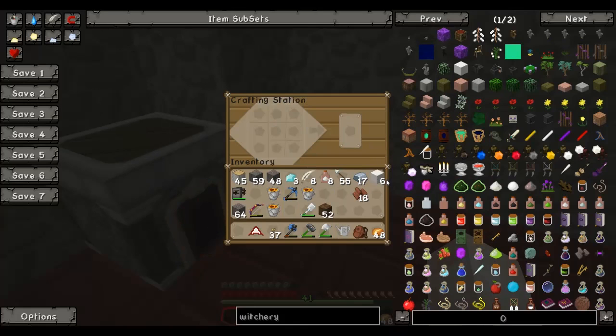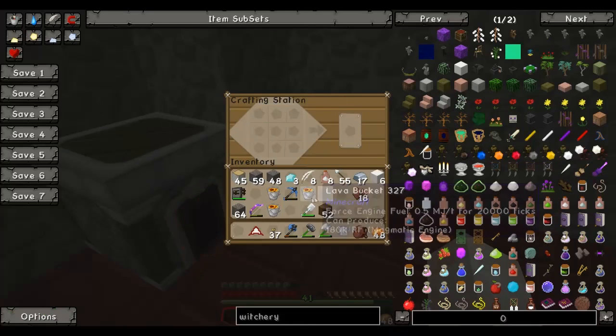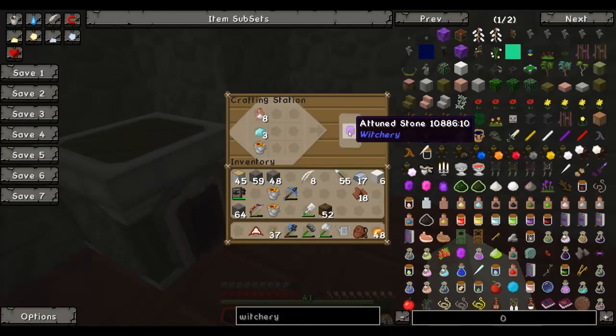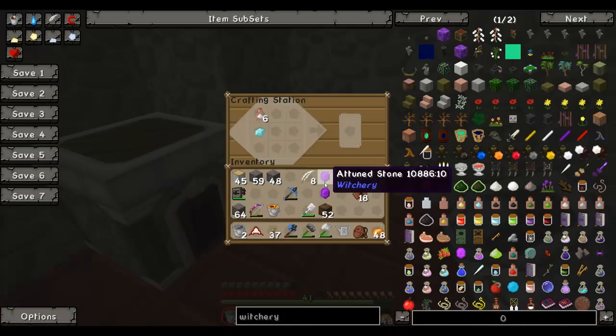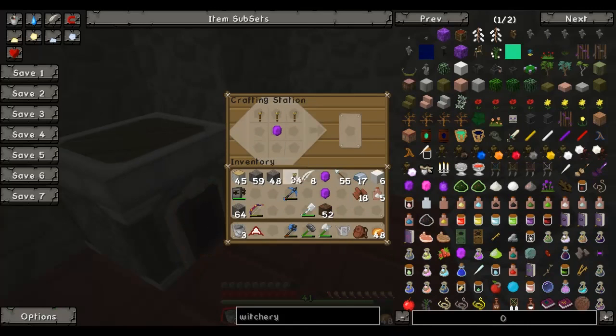Altar! So on top of this altar I'm going to put a candelabra, which is a tuned stone, three iron and three of those. So let's see if we can make some tuned stones - I'm going to make three. I'm probably going to need more, but that should do for now. Tuned stone there. Iron, iron, iron. Candelabra! Nice!